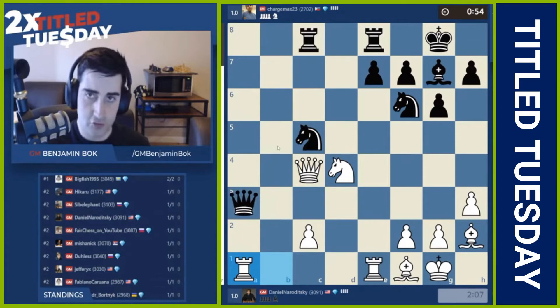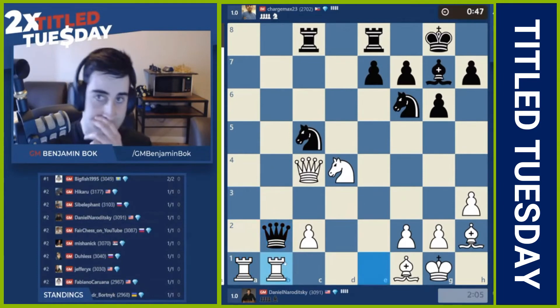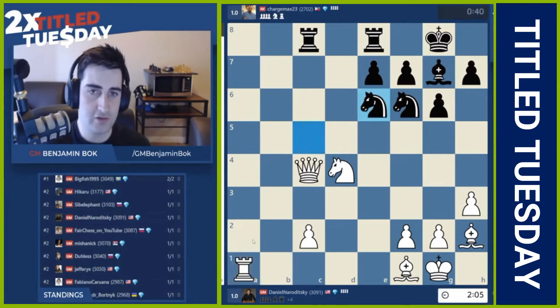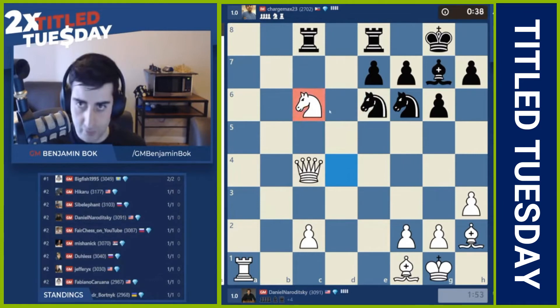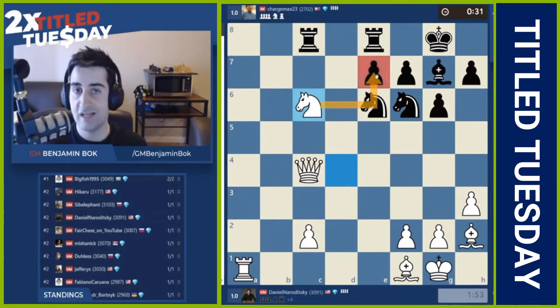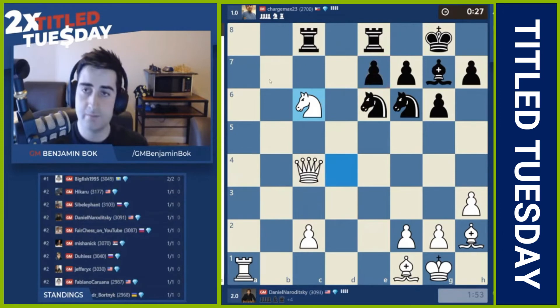Dania has two minutes on the clock, black getting below a minute — everything is looking really good for Dania this game. Queen b2 played. Rook eb1 — good move. Black takes on a1, but now you're just down a queen for a rook. Knight e6 played, hitting the queen, and there are still some tactics with the knight on e4. Knight c6 — very nice move by Dania. If knight d8, then knight takes c7, and you collect the rook on c8. Knight takes c7 is a threat, and if black allows that the game is simply over. Black resigns. Dania moves to 2 out of 2 — very nice game.